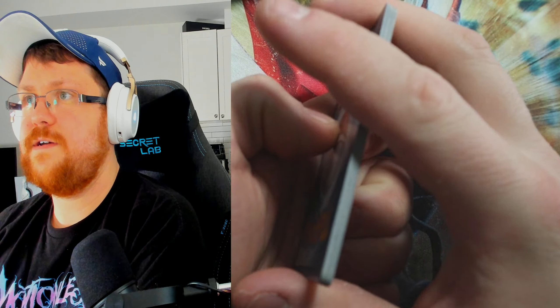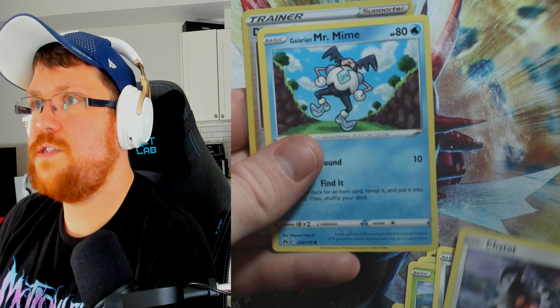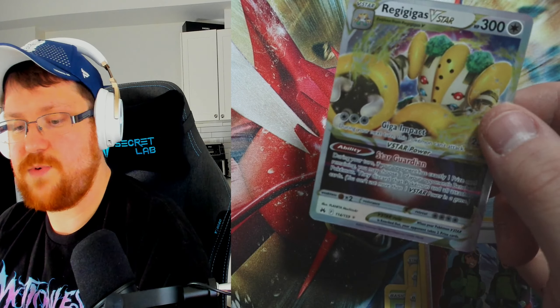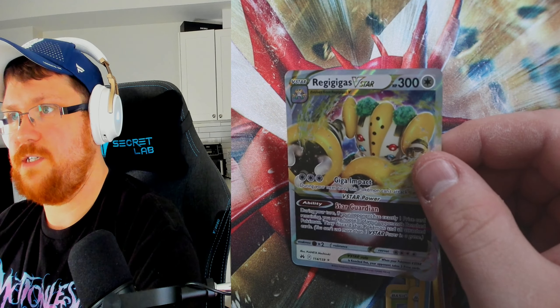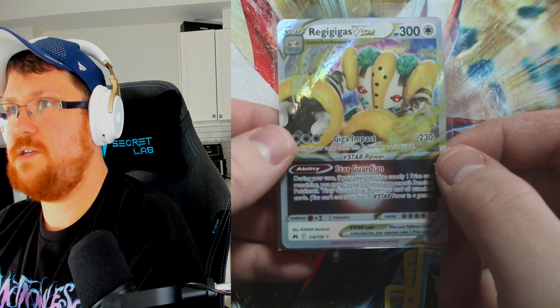Out of those five packs I think we got three hits, so not a great ratio considering you can get double bangers in this set. Hopefully this next ten packs will have something a little bit better. Going through pack one: Leafeon, Salazzle, Dusclops, Magearna, Mega Pidgeot, Kricketot, Charcadet — and hey, Regigigas V-Star! This is actually one of the cards I've pulled in the boxes I opened not on camera, but still a pretty cool card.